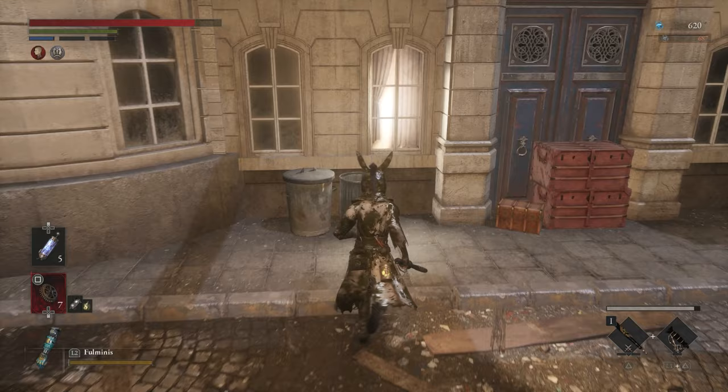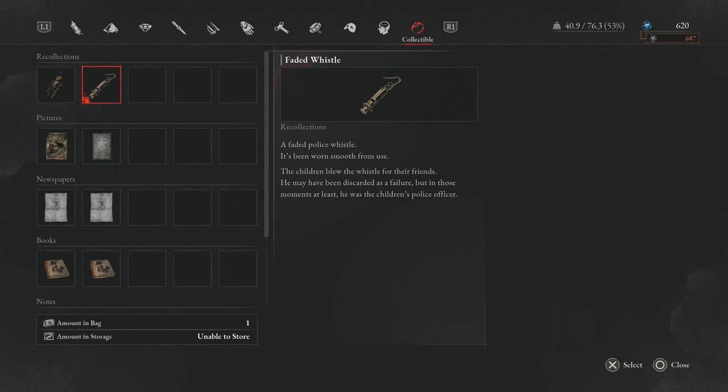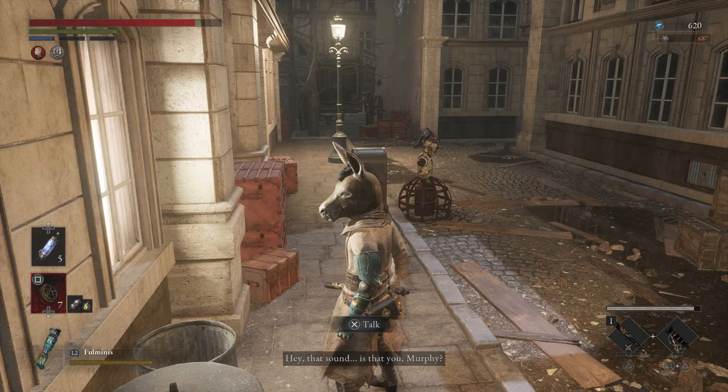Anyways, there's a person right here — talk with them. They'll basically talk about how they're looking for Murphy. Then you need to go into your bag and go over to the collectibles. Interact with the whistle, blow it and they'll be like, 'Murphy, yay, thanks.' And you'll do him a solid. You'll get your reward and the quest will be done.